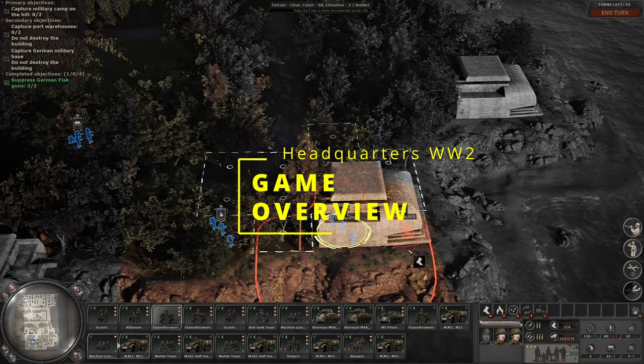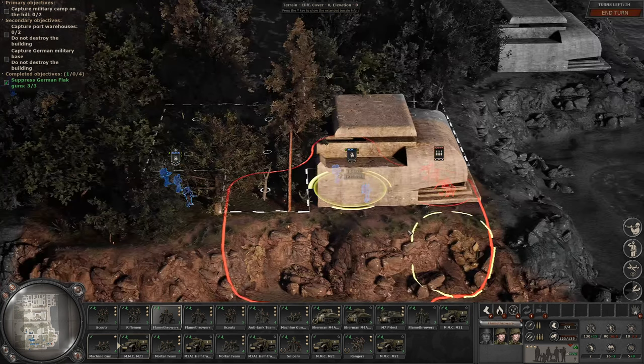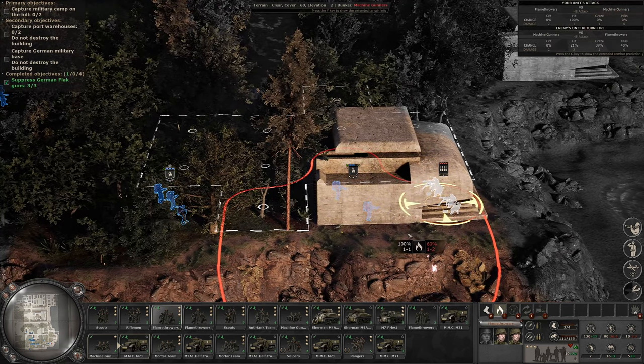Headquarters World War 2 features three captivating campaigns focusing on the USA, UK, and Germany, spanning nine missions each. As you progress through the campaigns they become progressively tougher, with the final missions posing a significant test to your strategic prowess.